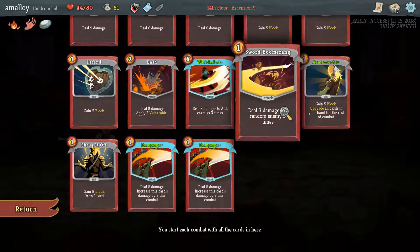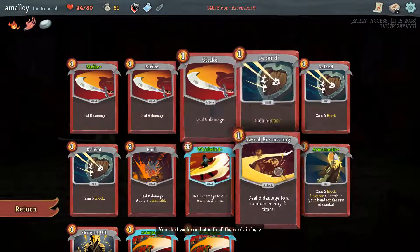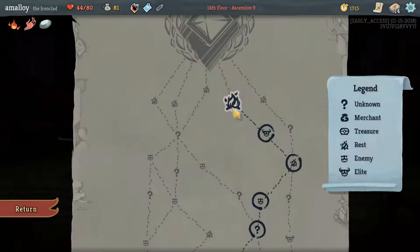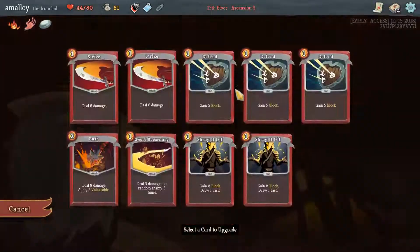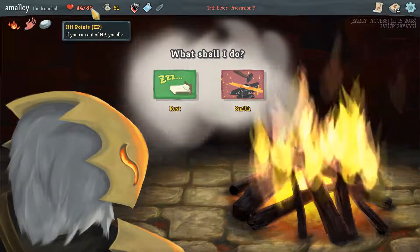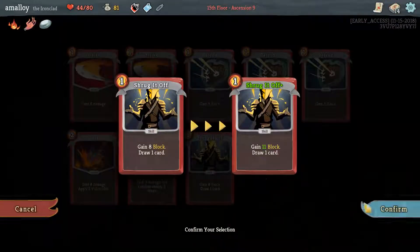We get some decks — I guess that's fine. Flex works with our strength cards but there's not enough of them, so just another shrug might be best. Something to help us stay alive while we play more rampages is kind of how I'm thinking about it. A rest here is a tough call — smith might be better. I think 44 is often enough to survive this guy who attacks for 20 occasionally. Rampage scales pretty well and he does not scale very well. I'm going to take the smith.